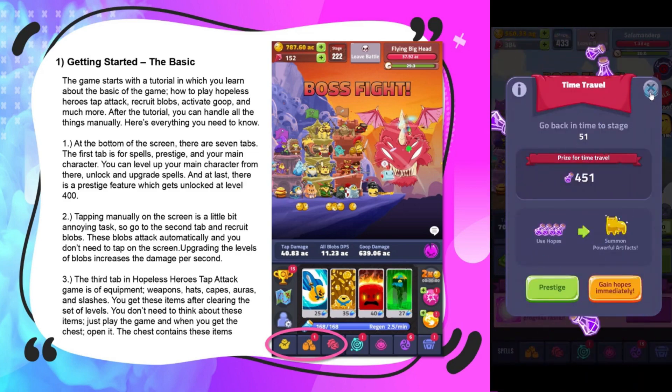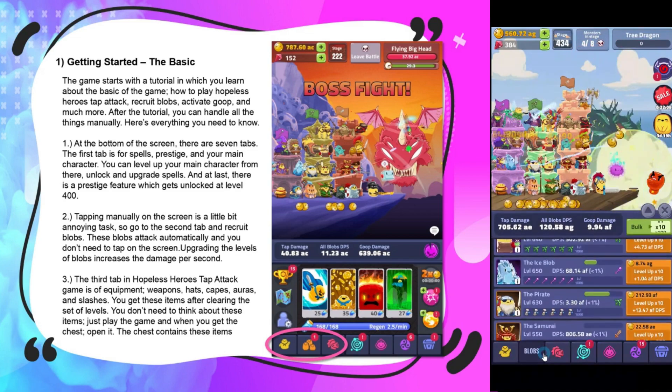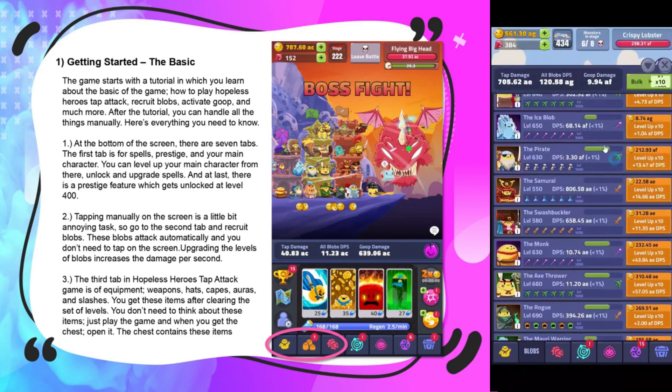The second tab is for tapping manually on screen. From there you get to recruit blobs. Blobs attack automatically so you don't need to tap on the screen, and upgrading or leveling blobs increases your damage per second.